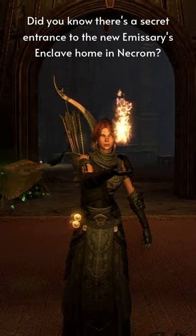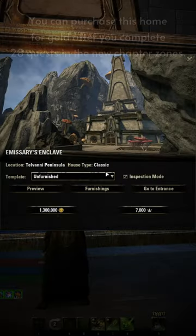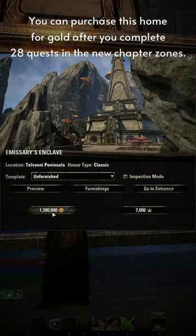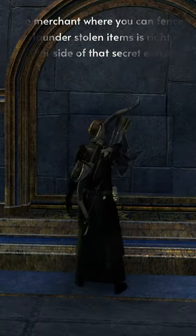Did you know there's a secret entrance to the new Emissary's Enclave home in Necrom? This is the only house in Elder Scrolls Online with a direct connection to an Outlaw's Refuge. You can purchase this home for gold after you complete 28 quests in the new Chapter Zones. Even better, the merchant where you can fence and launder stolen items is right here on the other side of that secret entrance.